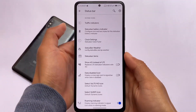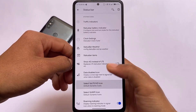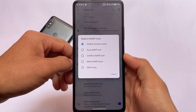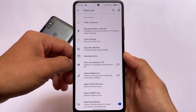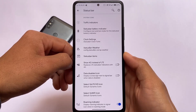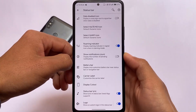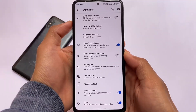It also includes some cool status bar customizations — for example, showing '4G' instead of 'LTE', and VoLTE icon customizations. You can pick from OnePlus, SD, or MIUI VoLTE icons, whichever you want. Same with Wi-Fi — you can customize both icons. You can also enable status bar weather, roaming indicator, notification count, and status bar lyrics.